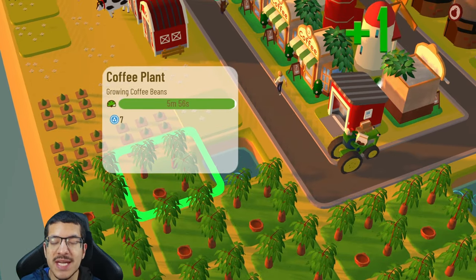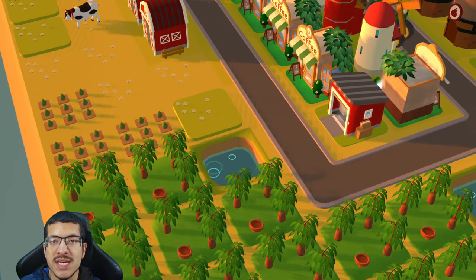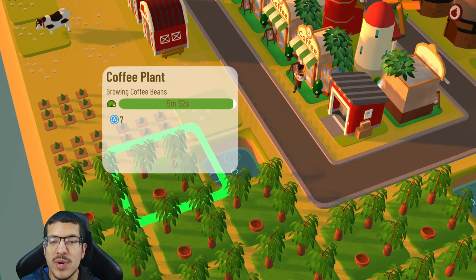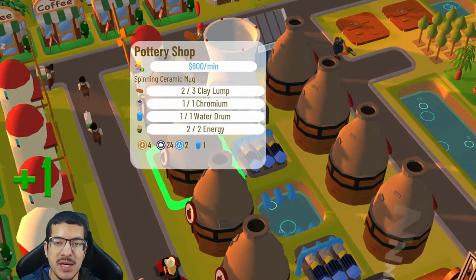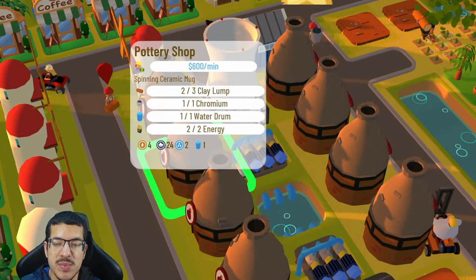The coffee plant is negatively impacted by shade, dirty, and salty, so you want to keep it away from all of that. The other new item is the ceramic mug, which is crafted in the pottery shop.